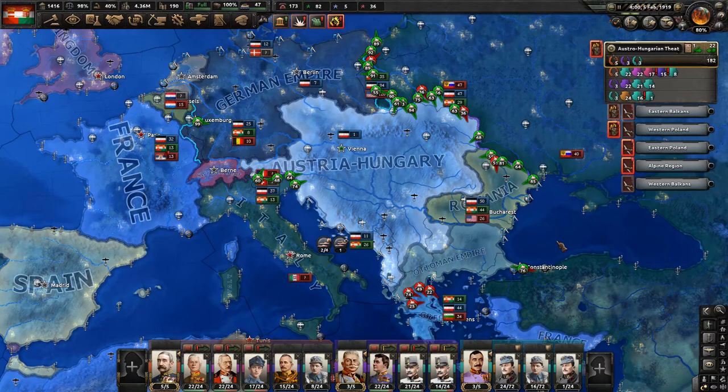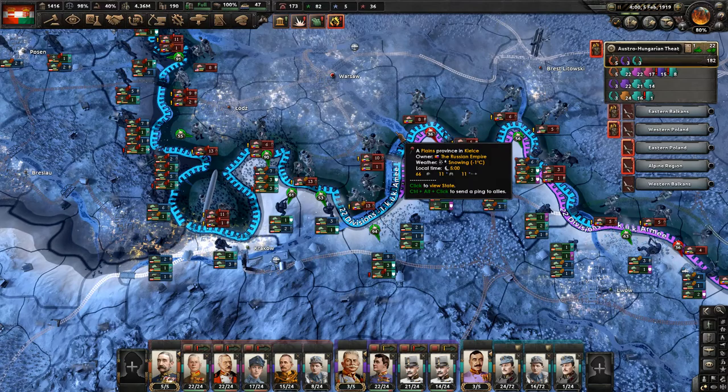Hello everyone and welcome back to Let's Play Hearts of Iron 4, the Great War of May of Bamaga in Austria-Hungary. The year is 1919 and we are continuing the offensive against the Russians.